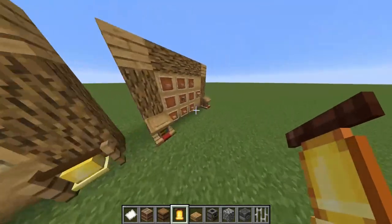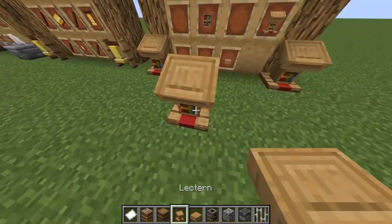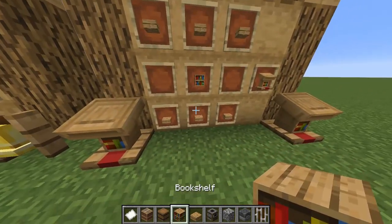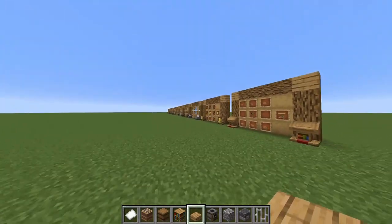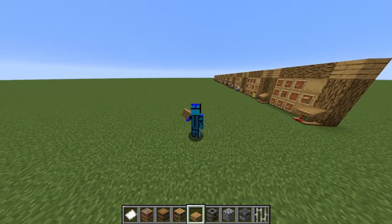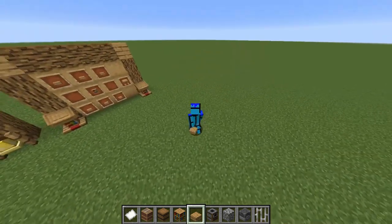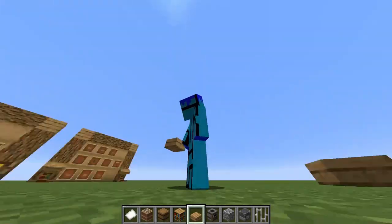And finally, number twelve, we got the podium. Very basic recipe — a bookshelf in the middle with slabs around it. That was it for the 1.14 recipe ideas I have. Thanks for watching. Make sure you like and subscribe for any future videos — maybe more 1.14 ideas or other educational Minecraft videos. I'll see you next time.